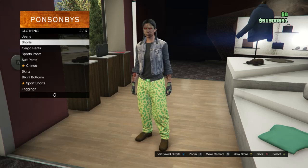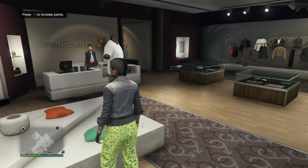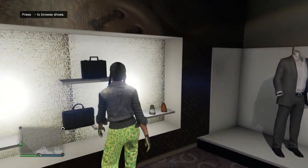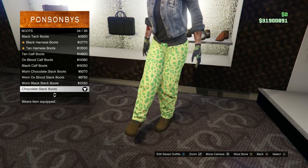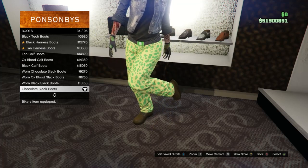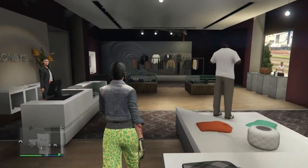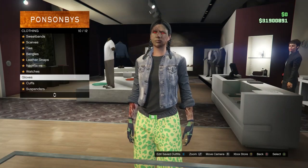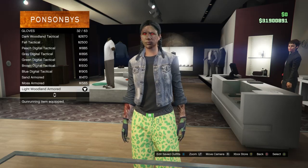After buying your tops, head to pants. Scroll down to sports pants on slot 4 and buy the spotted muscle pants on slot 1. Then head to shoes, click on boots on slot 1, and buy the chocolate slack boots on slot 34.